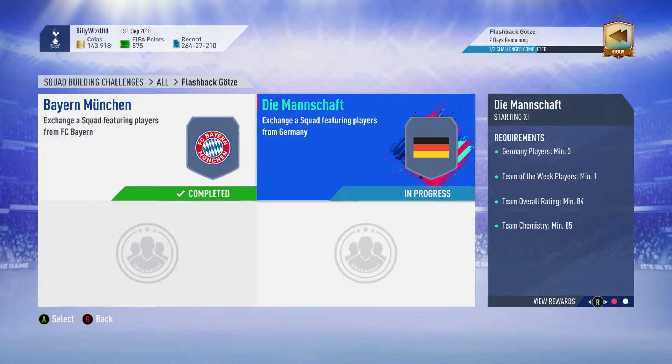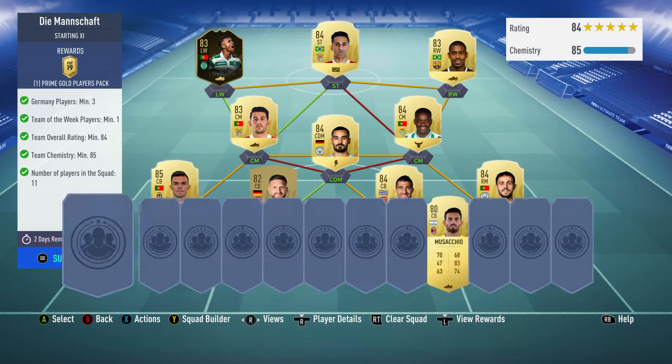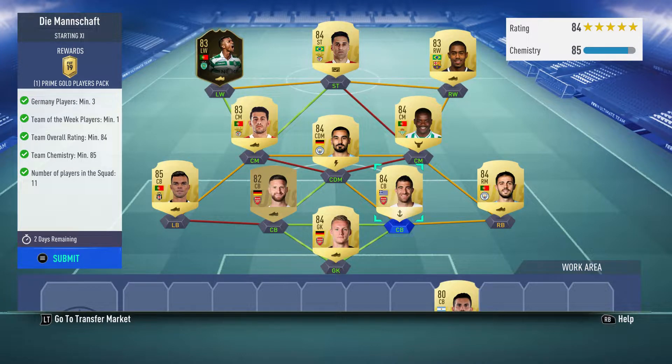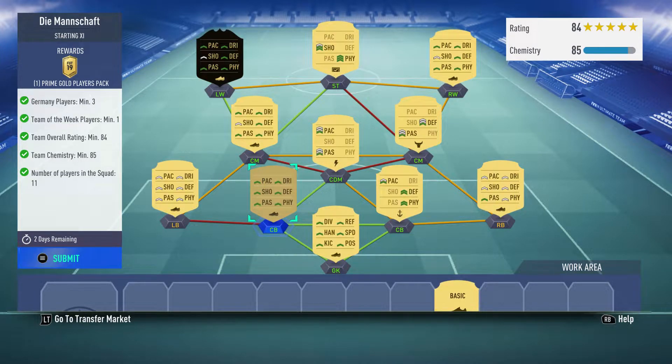Billy with Gamer back online and we're doing the Dilemma Chart on the old squad building challenges for the flashback gods. I've done this for about 72,000 golden coins and this requires no loyalty but loads of position changes.